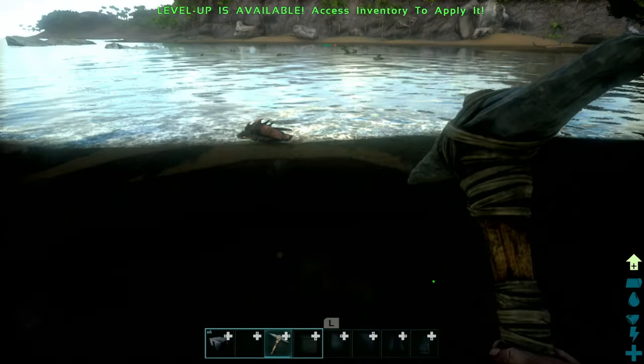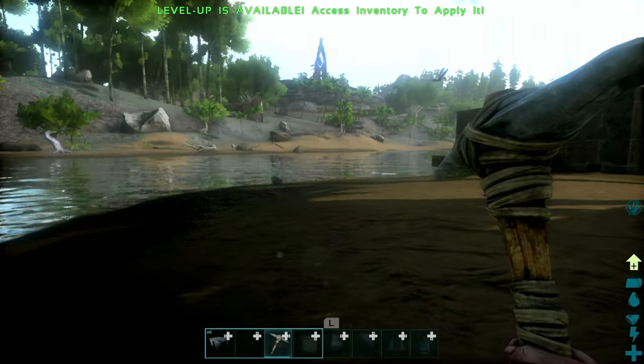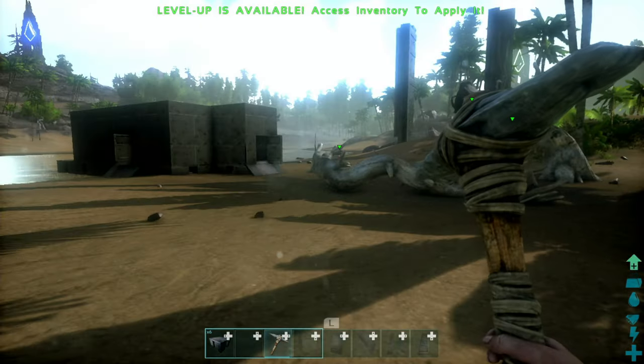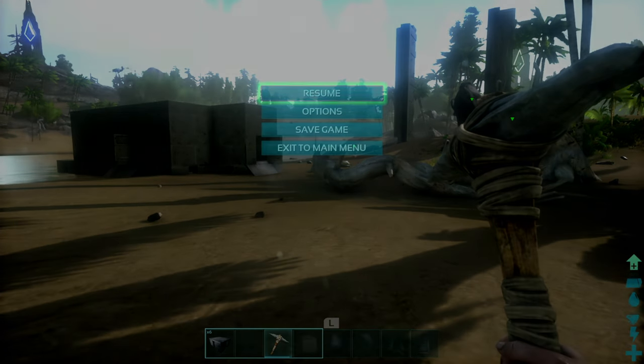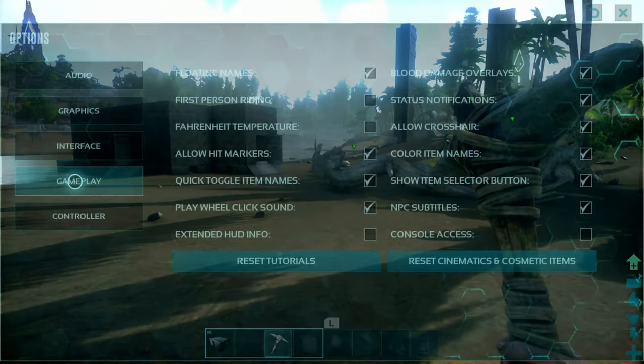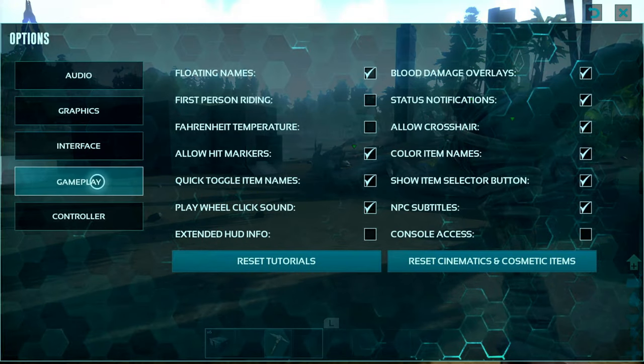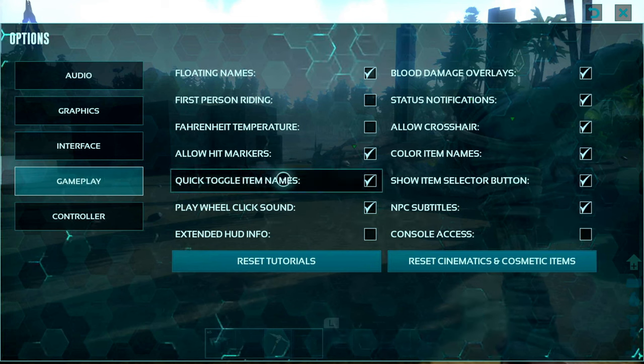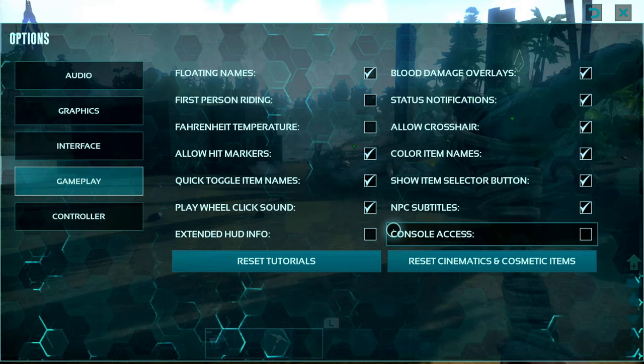Before, we had to do a pretty convoluted way to open up the commands for the Switch version of ARK. That's not the case anymore. Whenever you're playing, you go to Options, go down the list from Audio, Graphics, Interface, down to Gameplay, and then go over to the area that says Console Access.